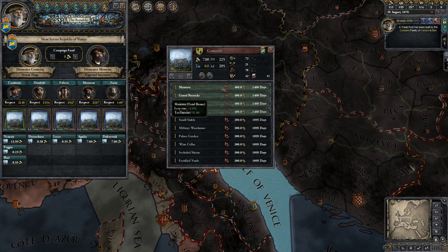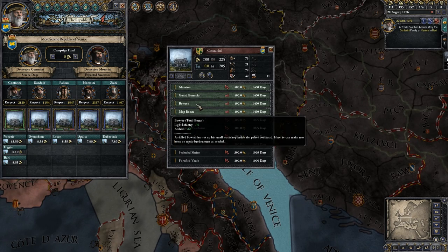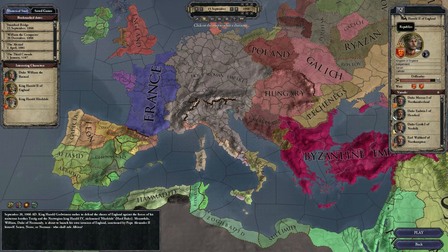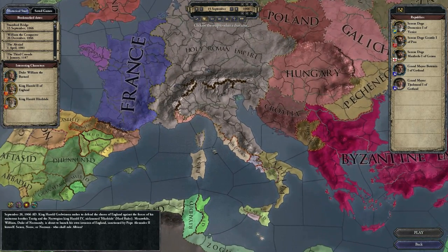Republican characters — patricians and merchant families — have merchant-looking clothes, so there is a special clothes pack included in the DLC as well. There is also a republican skin to the interface, which isn't quite as ambitious as the one made for Sword of Islam, but still different from playing a feudal country.